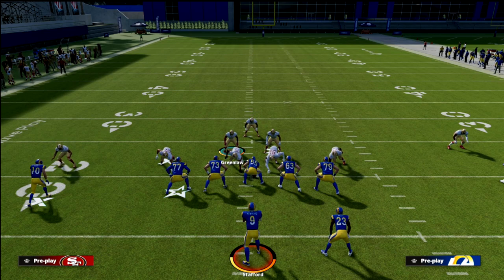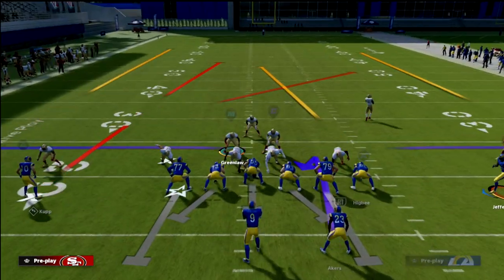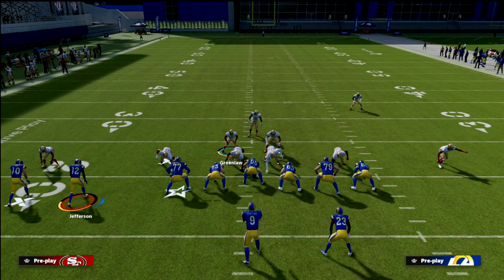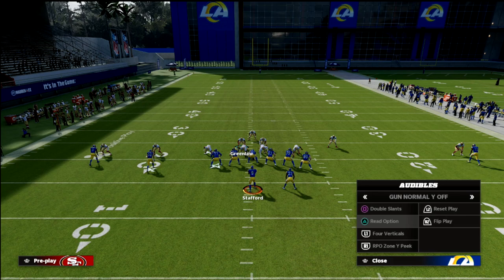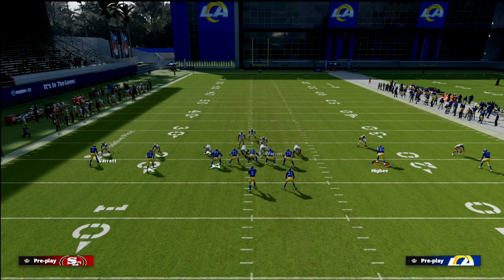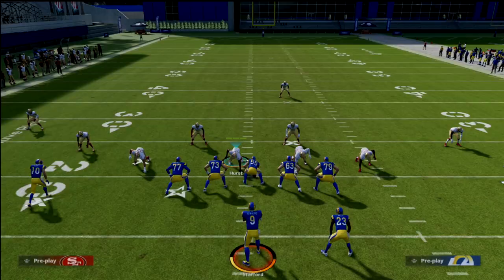For example, if you're facing trip side in and they motion, the three wide receiver side now goes from the left side to the right side. What makes this defense so good is if they try to throw a seam streak up the middle to the safety or tight end, Cover 3 Match covers it well because the seam flat is going to carry the seam vertically. If the slots go on vertical routes, the seam flats will carry them.